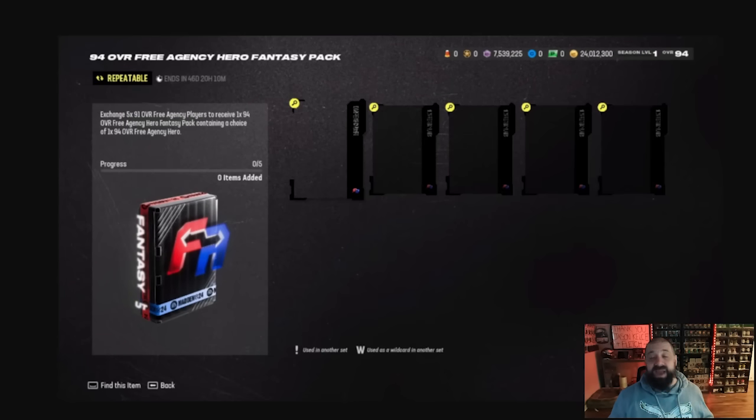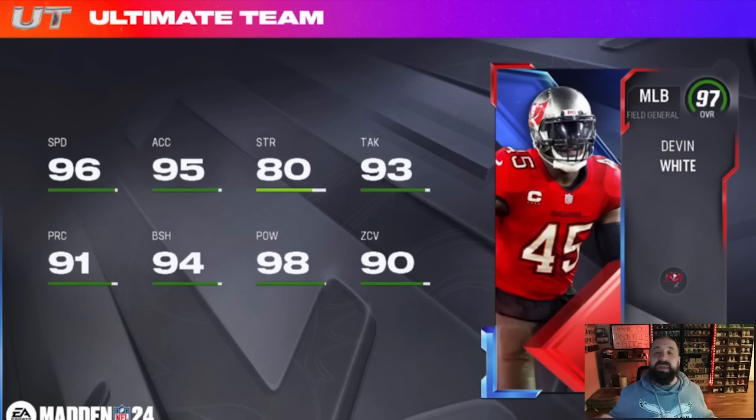For the 94s set, you put in any five 91 overall free agency cards and in return you get a fantasy pack that lets you pick any one of those 94s we just went over.